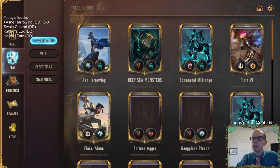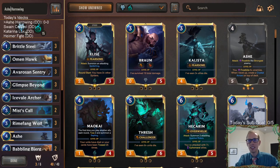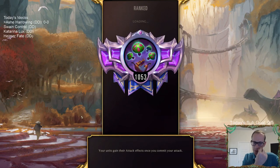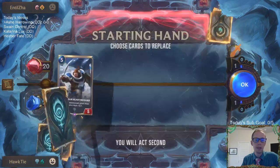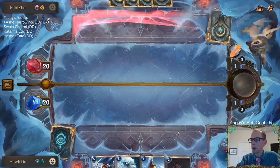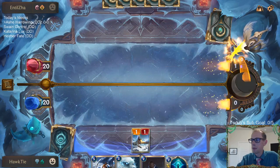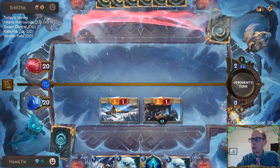Alright, let's give this a try — Ash Harrowing, one we haven't played in a little bit. We got a 4-3 Rhymefang Wolf — a little more difficult to deal with, doesn't die to Mystic Shot. Opponent plays a Solitary Monk. We're just going to keep curving out and put pressure on them to do something. We attack with Omenhawk — they block Omenhawk, they take 8.